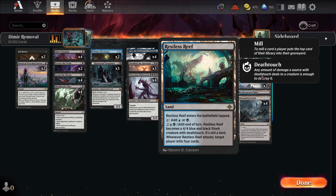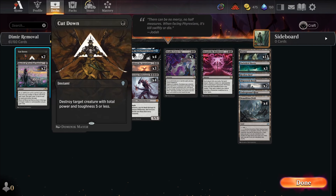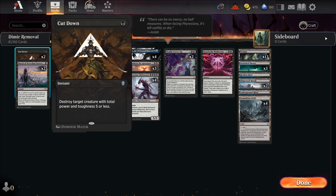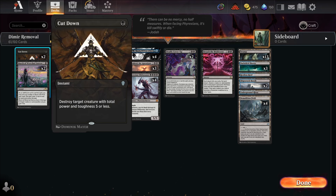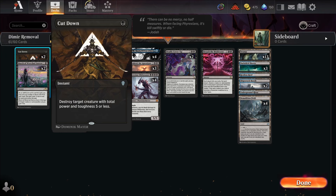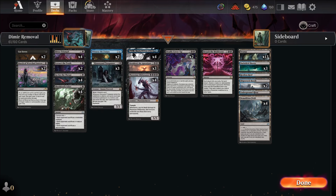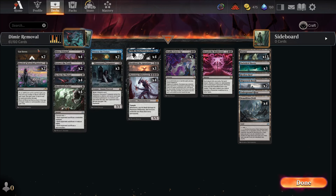We have one Restless Reef to get back in the game from mass removal and board wipes, and to help mill our opponent alongside Jace. I still think Jace is probably the best card. We have Cutdowns as well — I always say Cutdown is a bad card, but it's really good against Mono Red. Nine times out of ten you're forced to use it sub-optimally, which makes it bad in my opinion. But since we're playing all removal anyway and we're slow, removing Monastery Swiftspear and Phoenix Chicks with Cutdown or March of Wretched Sorrow is pretty good.